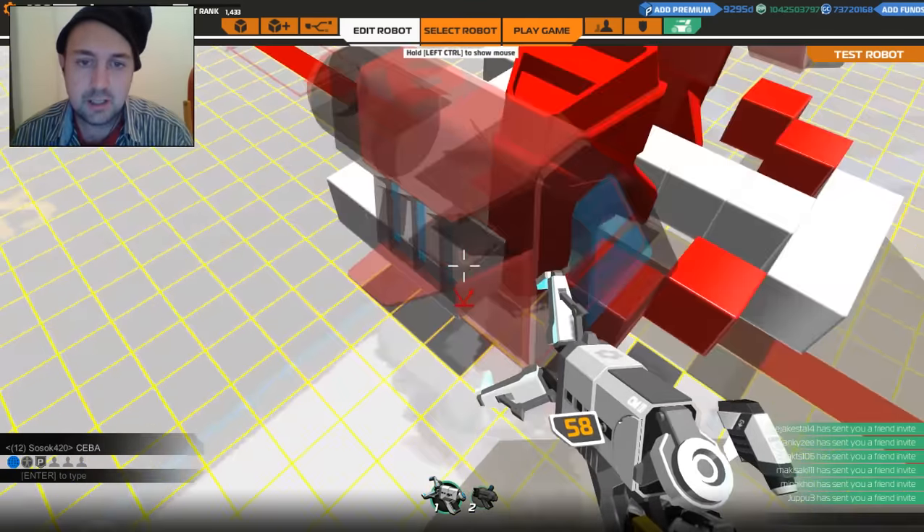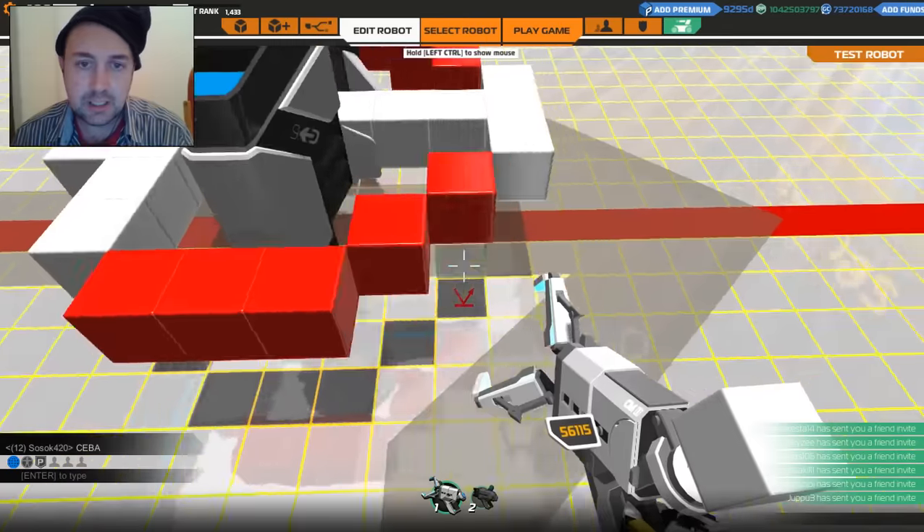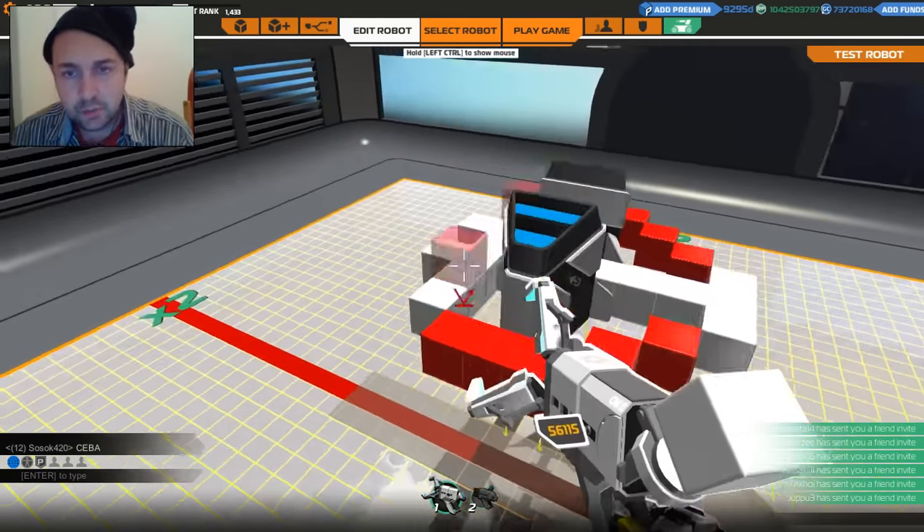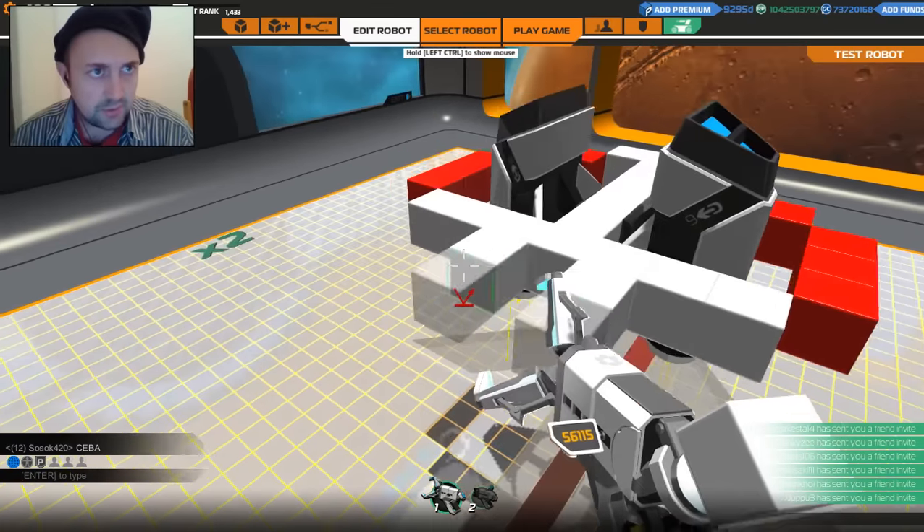So we can put two cheetahs in there immediately. That's fantastic. So that's two cheetahs already in the chassis.